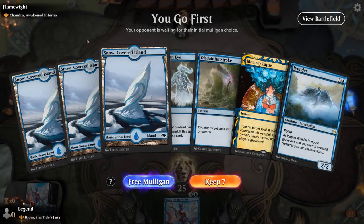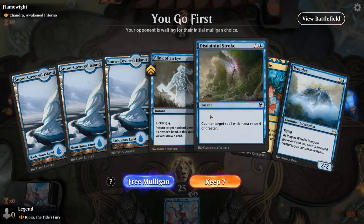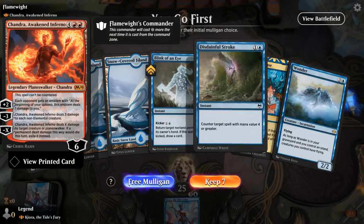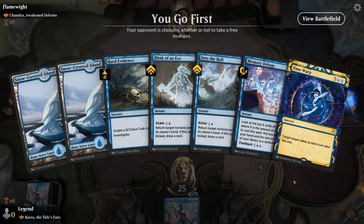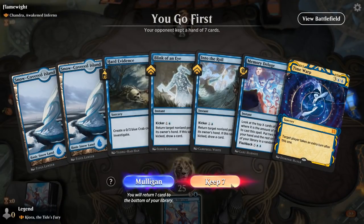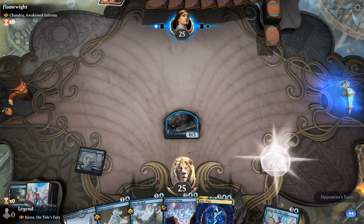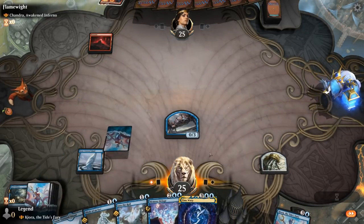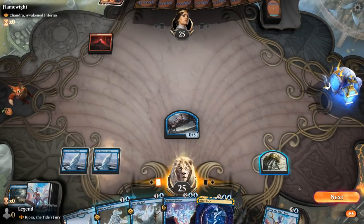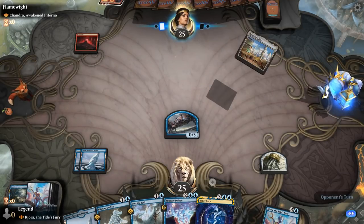Game three — we're on the play facing Chandra Awakened Inferno, so kind of a red control strategy. My hand is not amazing given that Chandra is uncounterable, so counterspells won't be too helpful. I can sacrifice a Clue on turn two to try and hit my land drops, and we've got a bit of interaction here. Time Warp could be fun.